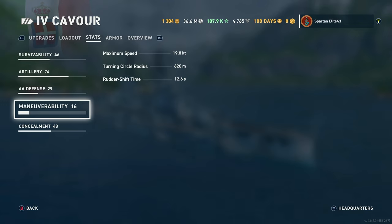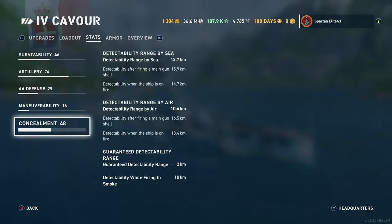Rudder shift is 12.6 seconds — still better than a lot of battleships, but not as good as before. Concealment: detectability by sea is 12.7km, detectability by air is 10.4km, guaranteed is always 2km, and the detectability while firing in smoke is 10 kilometers, which is pretty good for a battleship.